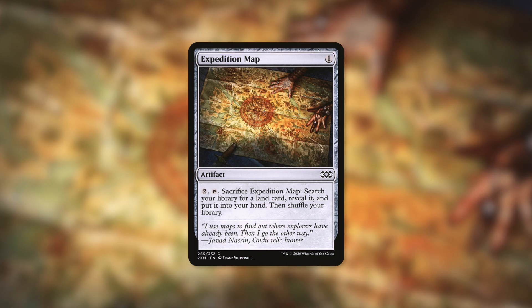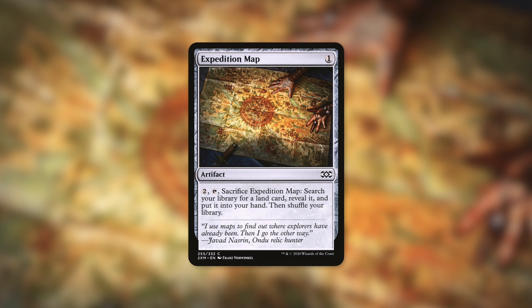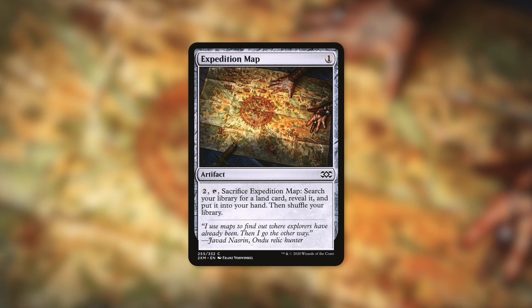Next up, we've got Expedition Map, an artifact for one that has: pay two, tap, sacrifice Expedition Map — search your library for a land card, reveal it, put it in your hand, then shuffle your library. This is a very simple but very effective land tutor. When we need to, we can just sacrifice this by paying two, going and getting either a gate or Maze's End into our hand, and we've got plenty of ways to get those lands into play quickly. Adding more and more land tutors into our deck is going to help increase our consistency.